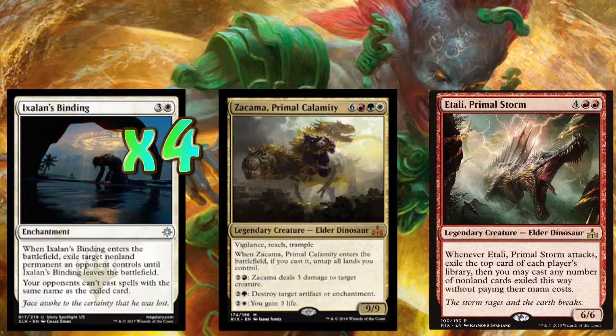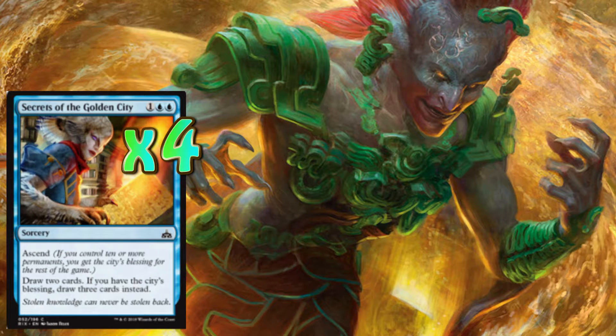Now that we've discussed twelve of our permanents that are going to help us control our board, let's talk about something else that helps us with our control — moving into our draw steps. To help us with the first of our three draw cards, that is four copies of Secrets of the Golden City. I love Secrets of the Golden City — two blue, one other, a three drop sorcery speed. However, it does have ascend, and with all these permanents we're having in play, we shouldn't have any trouble getting to ascend very quickly. But if need be, this is still a great card early on to draw us into more of our removal.